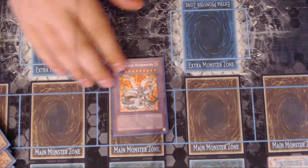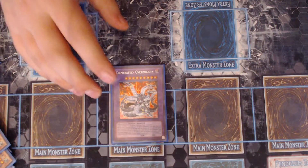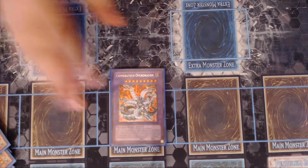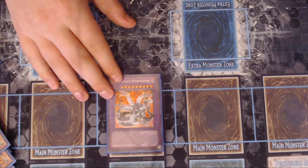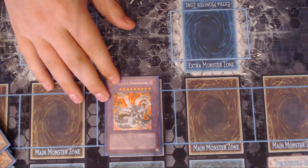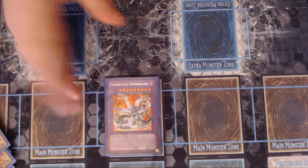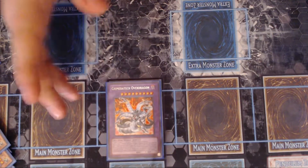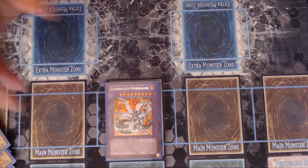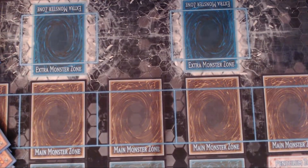One Chimeratech Overdragon — another Overload Fusion play. He just needs a Cyber Dragon and any amount of machines you want as material. He can get huge; I think I've summoned him at 8,000 before. He can attack as many times as the materials used to make him — so in link format, if your opponent had 6 monsters on the field and you used 6 materials, you can attack them all. If you're running Overload Fusion, you need to play this card.